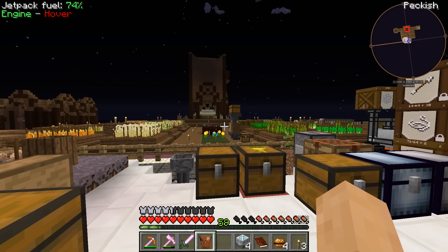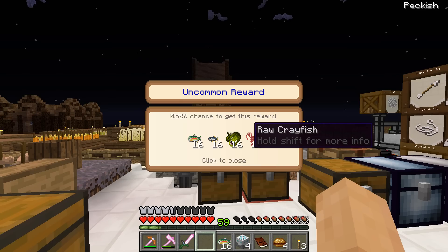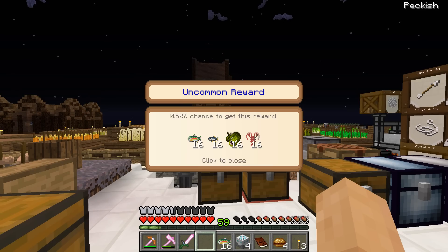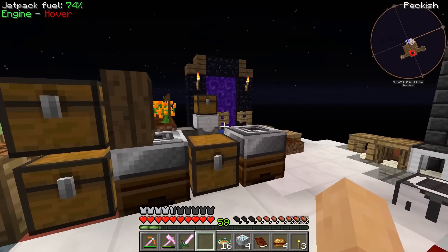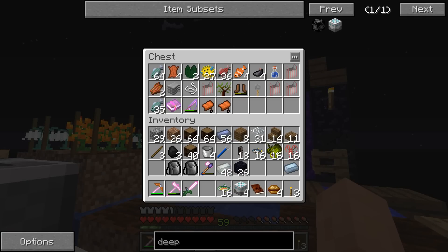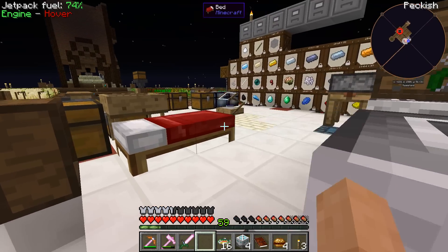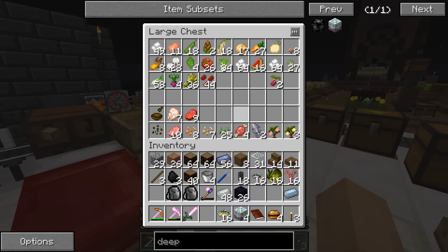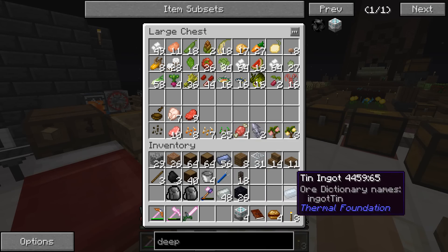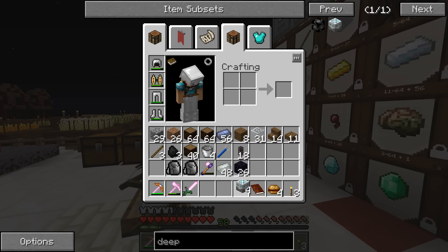Reward bag — nice, very nice. Let's see what type — epic. Seafood stuff. Okay, that is interesting — I'll leave it at that. Very, very interesting. I'm not sure if there's really anything we can actually do with them, but it's an interesting reward. So we have the deep storage unit. Now we need to convert that over and get to fixing our tree farm.